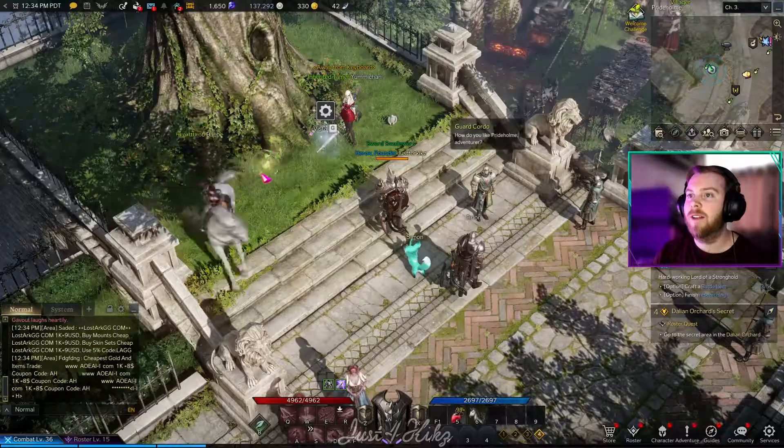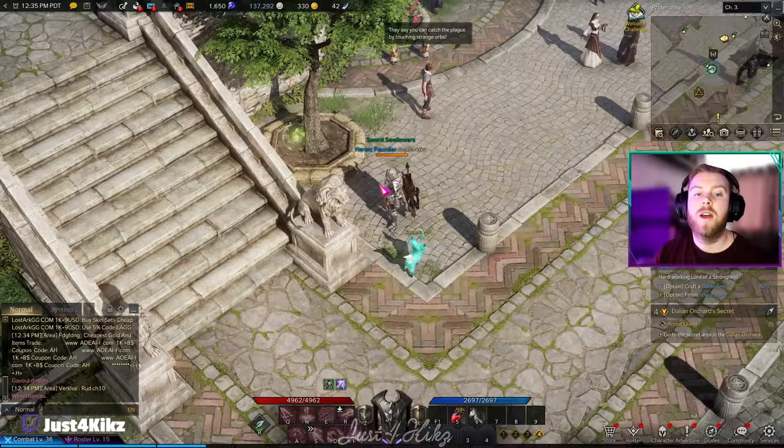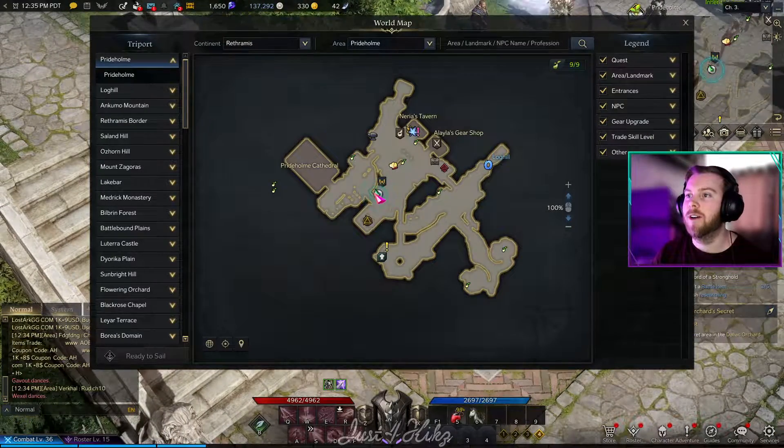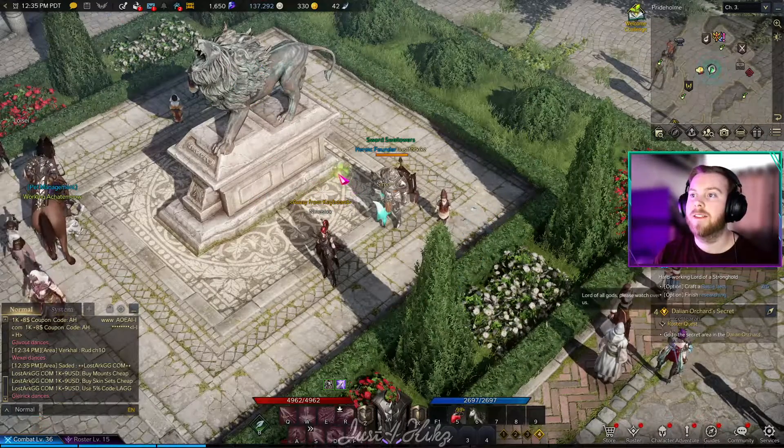For the third Mokoko Seed, we're right here on the map and it's going to be right underneath this large tree — strange orbs. Number four is right here behind this tree, and here's its location on the map.